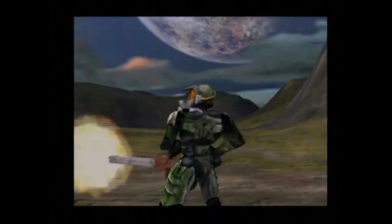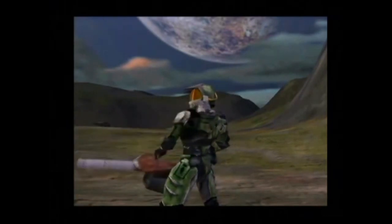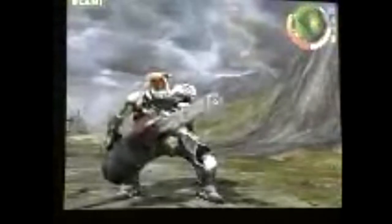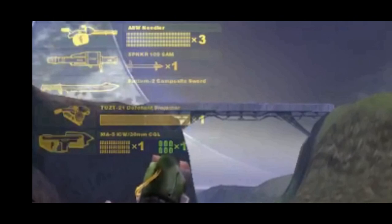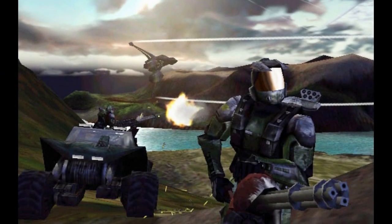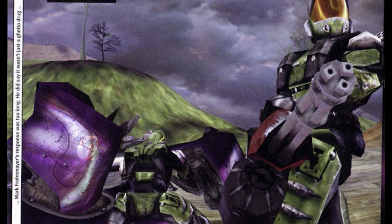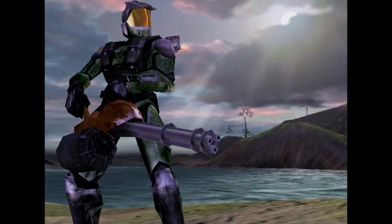Moving on to the Gatling gun, which unfortunately doesn't make it past this stage of development. A surprising detail is that the barrels actually spin while being fired. The HUD for this weapon shows the word 'Needler' in its name — I'm guessing Bungie liked the name and, since this weapon was cut, they recycled it for the weapon we all know as the Needler. As for why it got cut, Bungie's Jamie Grimer explained that the chain gun was cut because they decided to put more high-powered weapons on vehicles. It was the right decision, but cutting is always a painful process.